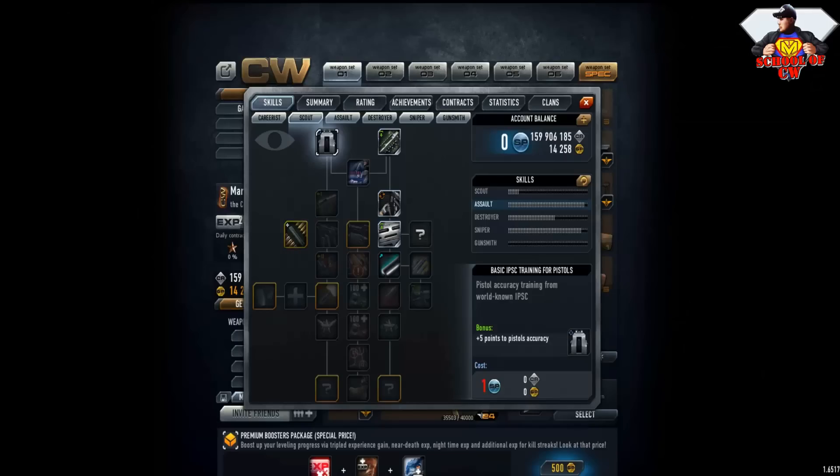What is going on guys, Marshall1 here and welcome back to another school video. Today we're gonna learn basic skills in Contract Wars, and I'm gonna go through every skill so you guys may understand better what are the most important skills and some skills that you don't understand. So let's start with Scout.